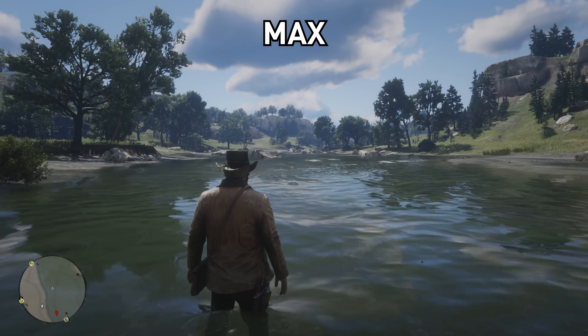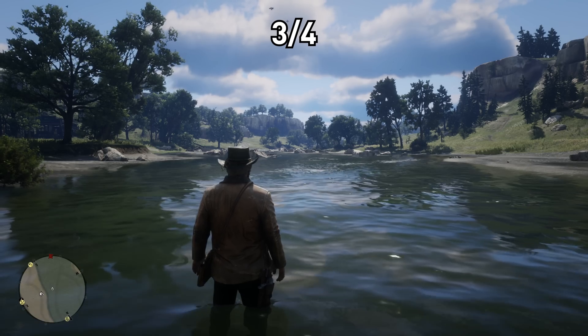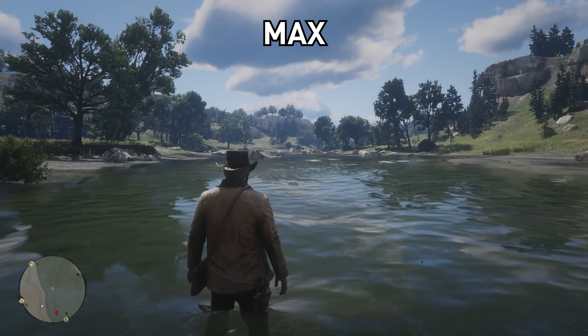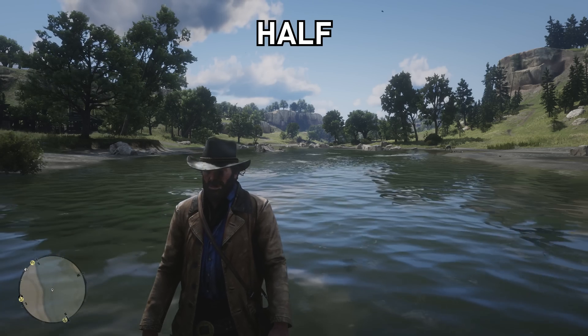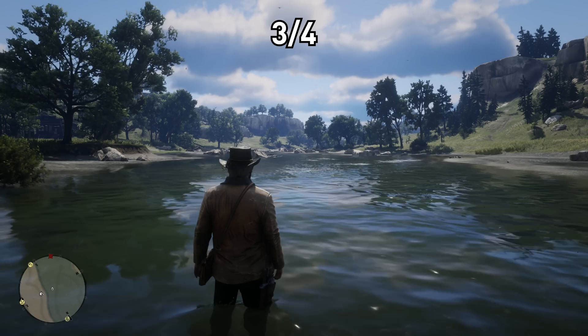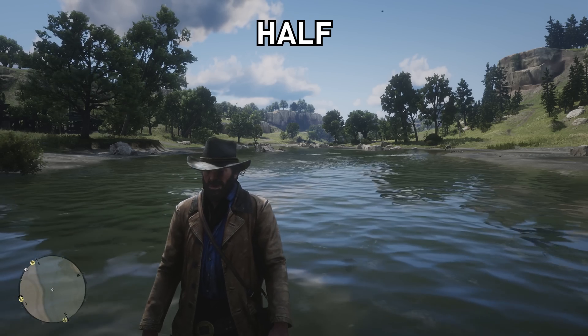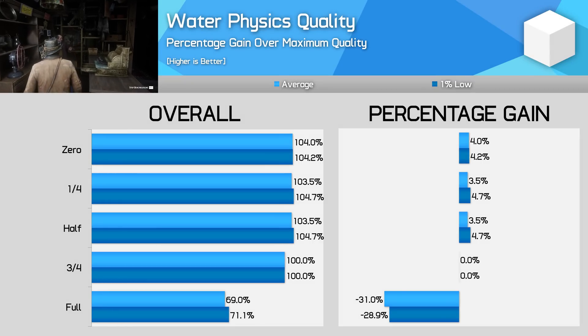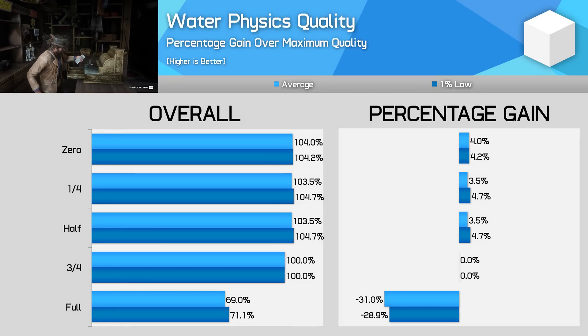Next we get to water physics. There's a reason this is only set to three quarters full by default — pushing it up to maximum absolutely tanks your frame rate near water for only a minor upgrade to the water simulation quality. Generally speaking, this setting impacts the quality of the wave simulation, the amount of waves and intensity, all that sort of thing. With a 3-5% performance gain to be had switching this setting to half with diminishing returns after that, the obvious choice for water physics is the halfway point.